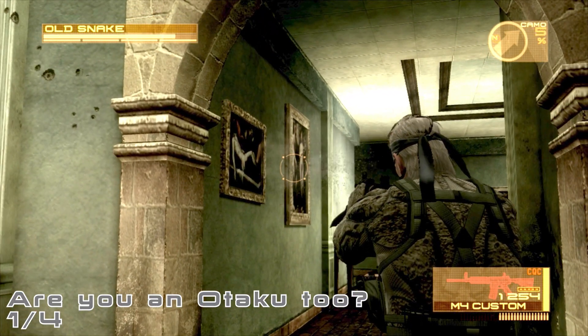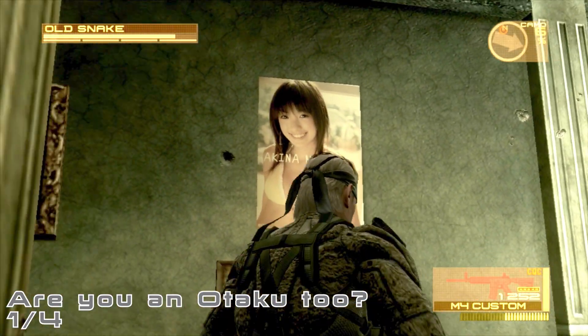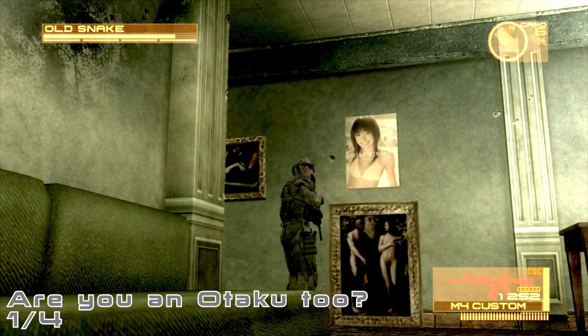Halfway through Act 2, when you reach the mansion that's under siege by the rebels, shoot down the painting that's downstairs to reveal the poster. To make sure the game has registered you finding the poster, look at the poster in first-person until Snake says it's Akina.